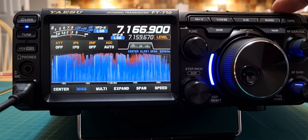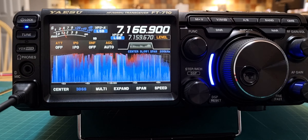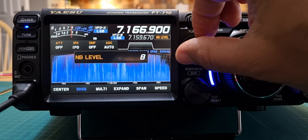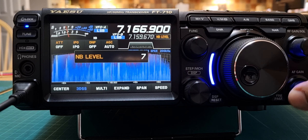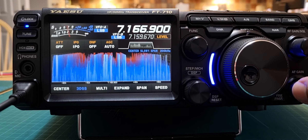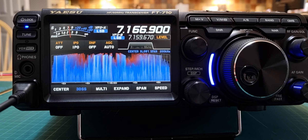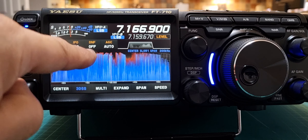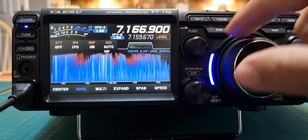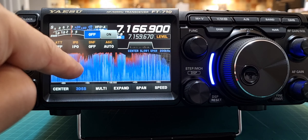We're going to choose noise blanker now. Turn off DNR — the noise blanker button is on the top, far right. Hold it down, there's the level. Put it to about eight. Let's have a listen — you're really going to hear it more if there's outside noise coming in.